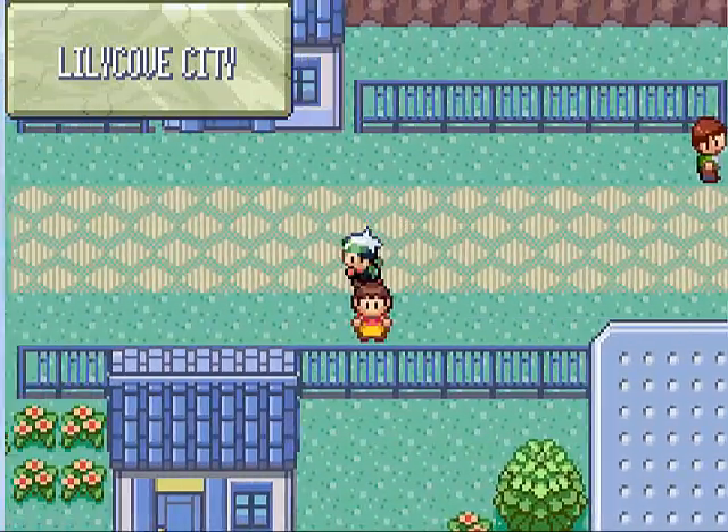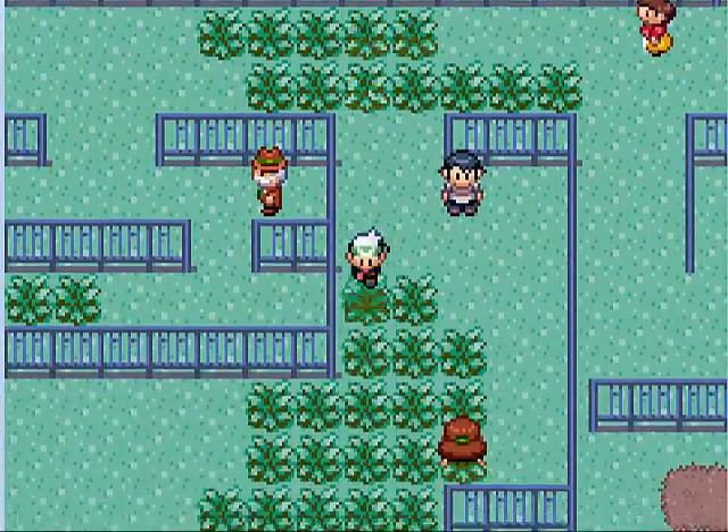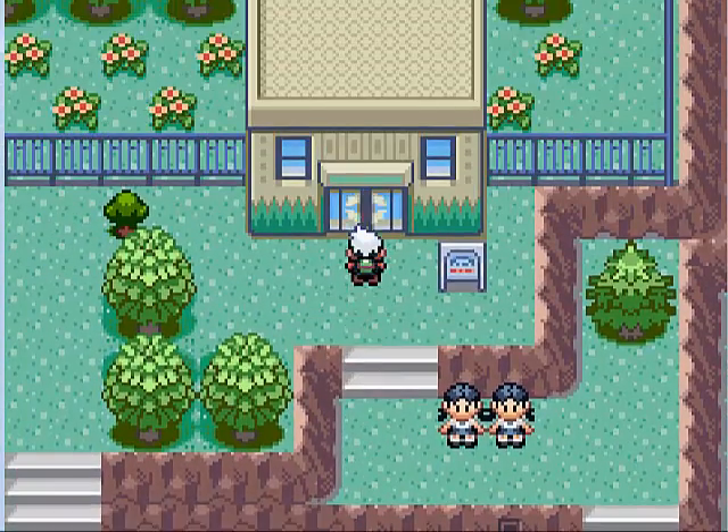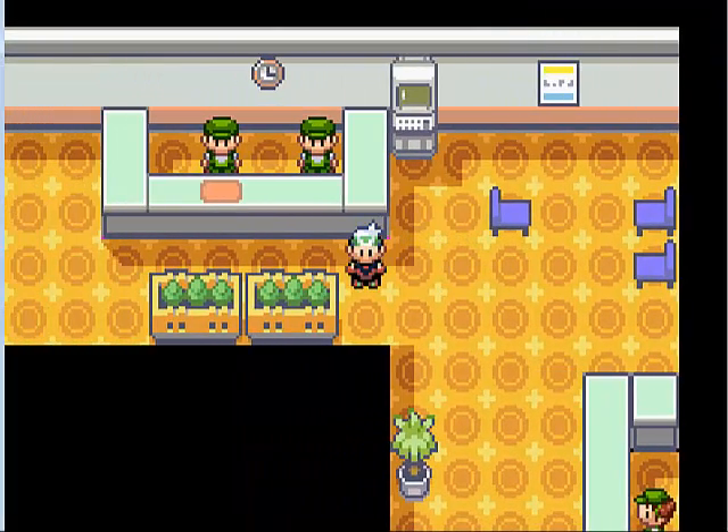Our next destination is Mount Pyre, but I wanted to go into the Safari Zone first. The Safari Zone is a place where you can catch Pokemon — you get a limited amount of steps, but you have to pay $500 to get in. You have 30 Safari Balls that work like Great Balls. There are four areas, two of which you can only access depending on which bike you have. For example, the Mach Bike gets you Pinsir, but the Acro Bike gets you the mighty Heracross. This is going to be it for today, but by next video we will have not one but two new team members. This is Mr. Ilu, and I'll see you next time.